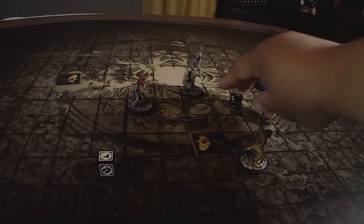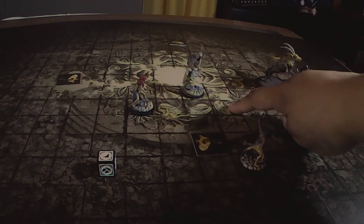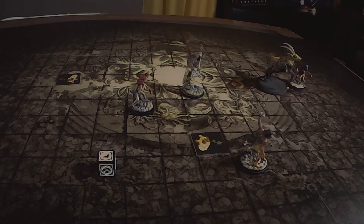Back to our turn. Lucky is now in range — he uses his bow, shooting twice. He needs a seven to hit and misses both shots. Niobe uses her Bone Blade — two attacks hitting on sixes — she misses.